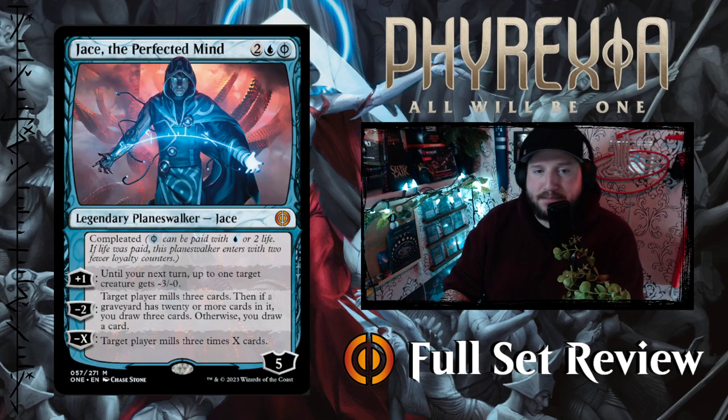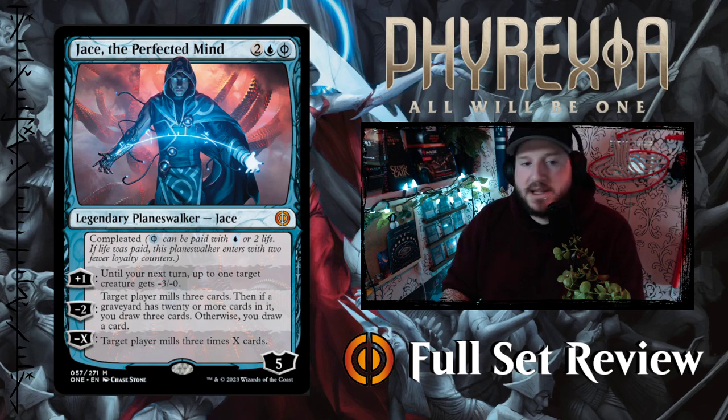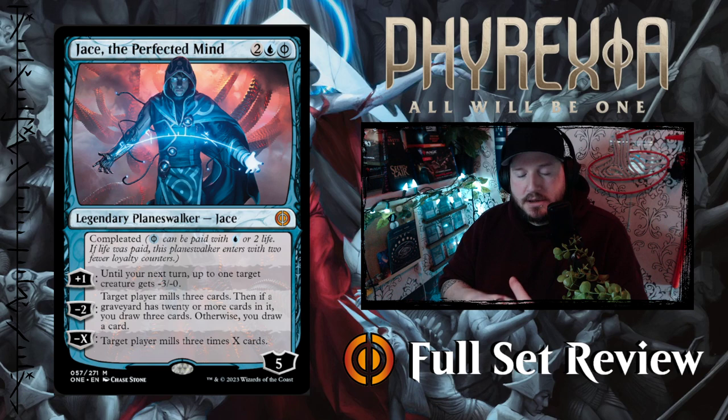Next up we've got Jace the Perfected Mind. Jace did not survive the invasion of New Phyrexia. Jace the Perfected Mind is two, a blue, and a Phyrexian blue for a five-loyalty legendary planeswalker — it's Completed, so you can pay two life or blue for the Phyrexian mana cost. Plus one: until your next turn, up to one target creature gets -3/-0. Minus two: target player mills three cards, then if a graveyard has 20 or more cards in it you may draw three cards, otherwise draw a card. Minus X: target player mills three times X cards. So if you pay four mana to cast Jace and immediately do minus five, your opponent mills 15 cards — that's pretty good.